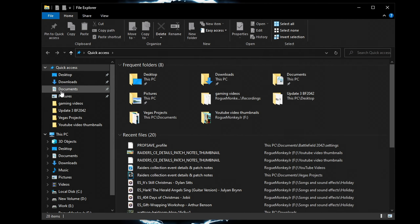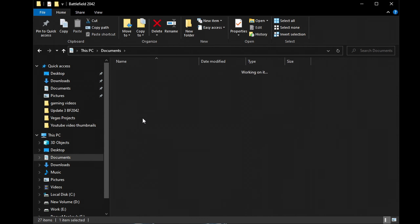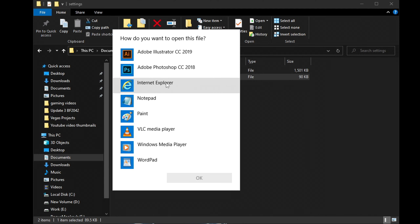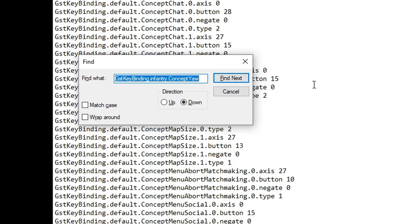All you have to do is open your File Explorer, go to Documents, then look for Battlefield 2042, double click on that, go into Settings, and then PROFSAVE_profile. All you have to do is right click on that and open it with Notepad, and then within here these are all your settings.